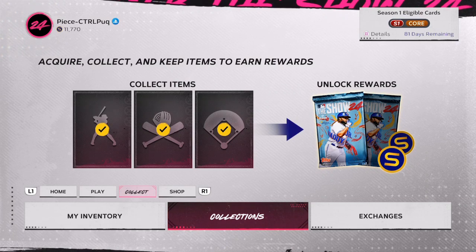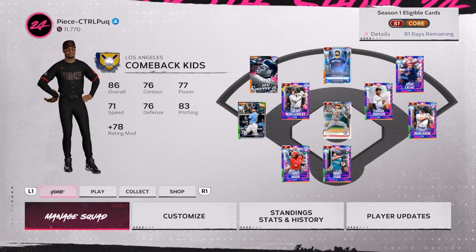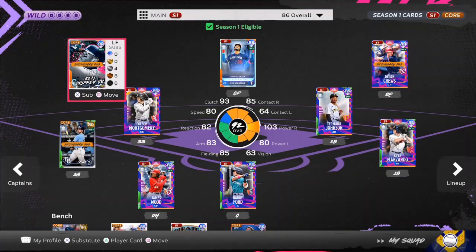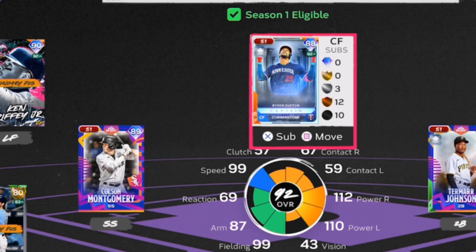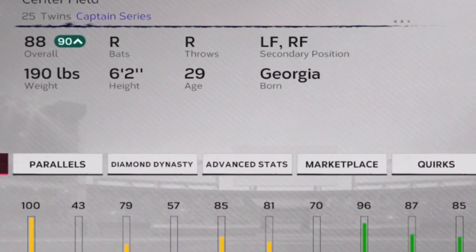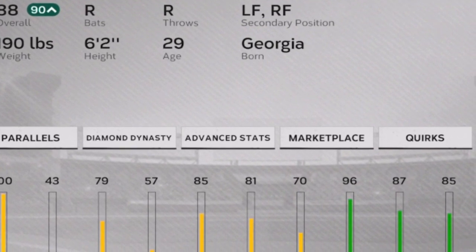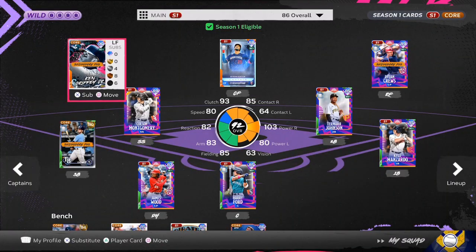Today we're going to be going over the first thing you should be doing in MLB The Show 24 to start making unlimited stubs without spending any money besides just purchasing the game. If you want to get an all-diamond lineup in less than six hours, make sure you drop a thumbs up on this video and stay subscribed with notifications on. You're going to have beast players and a lot of stubs.